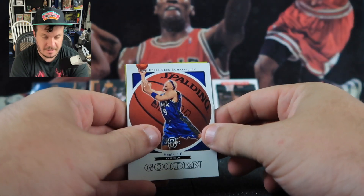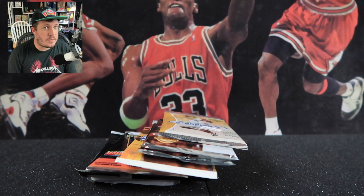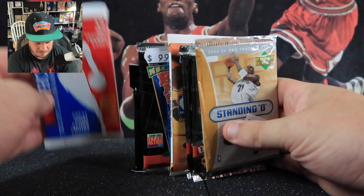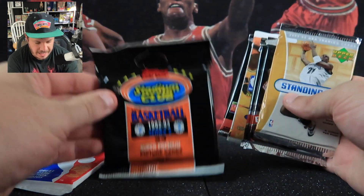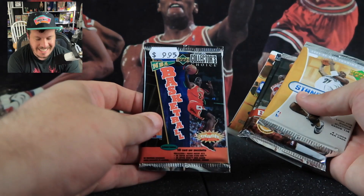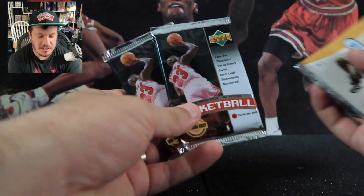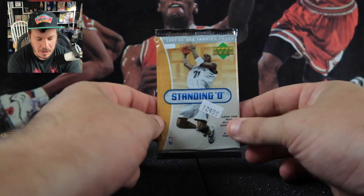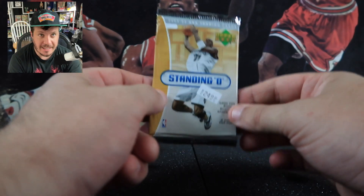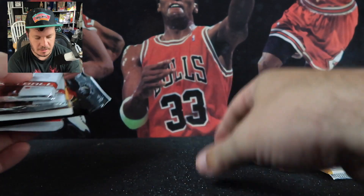Are we going to get a LeBron James rookie card? Welcome to the Loot Fam channel, my name is Josh. Today we are going goat hunting — we've got packs from 98-99 looking for David Robinson rookies, Series Two Top Stadium Club looking for Shaquille O'Neal or Michael Jordan Beam Team cards, 96-97 looking for Kobe rookies, 97-98 looking for Tim Duncan rookies, two packs of 98-99 looking for Vince Carter, and a pack of 03-04 Upper Deck Standing O looking for LeBron.